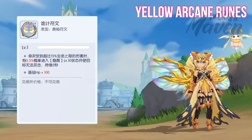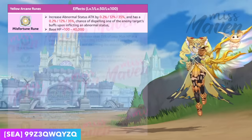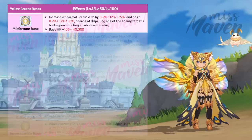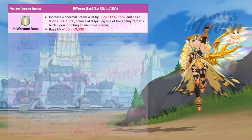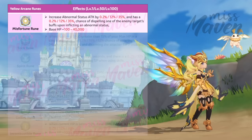Next, here are the unique attributes of each of the seven yellow-colored functional runes. First is the Misfortune rune, which increases the chance and duration of abnormal statuses inflicted on enemies by up to 35%. It also grants up to a 35% chance to dispel one of the target's buffs when an abnormal status is applied on the enemy. Thus, this rune is tailored for status-based builds in PvP.